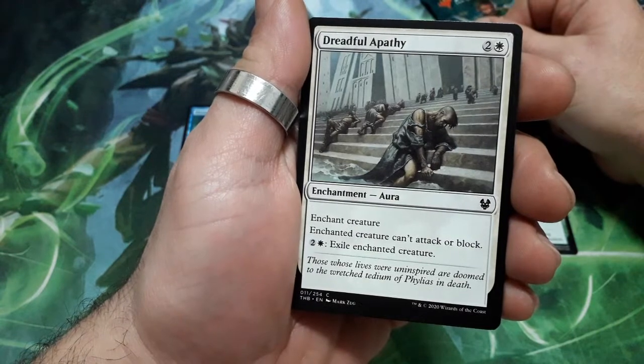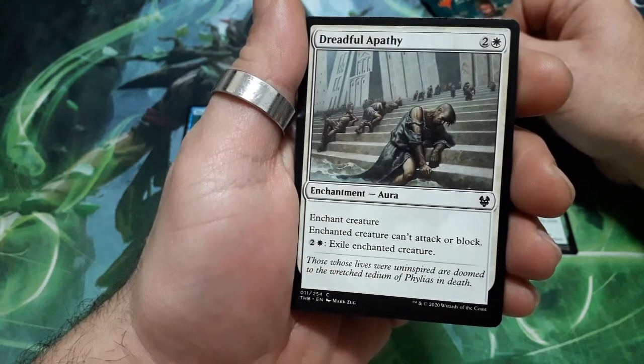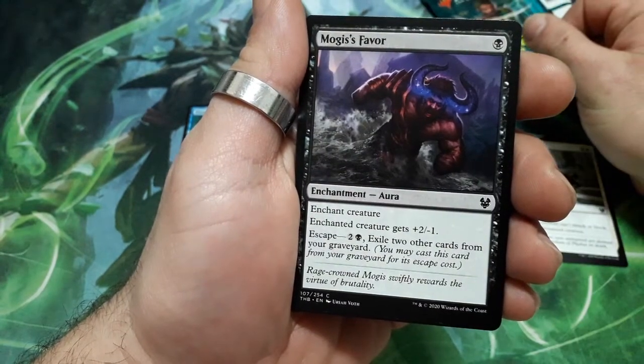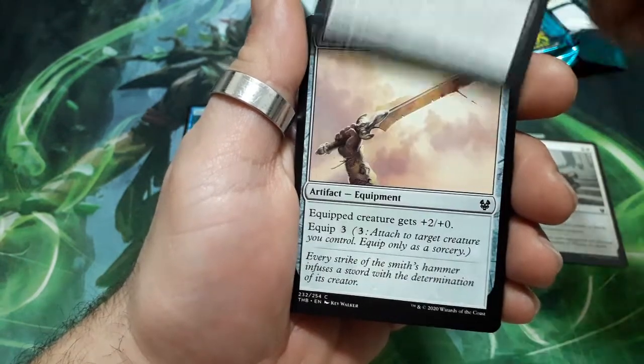Dreadful Appetit. A very sad image in this one. 3 drops. Enchanted creature can't attack or block. For 3, exile the enchanted creature. Moji's Favor. 1 drop. Enchanted creature gets +2/-1. It has an escape cost of 3 — exile 2 other cards from your graveyard.